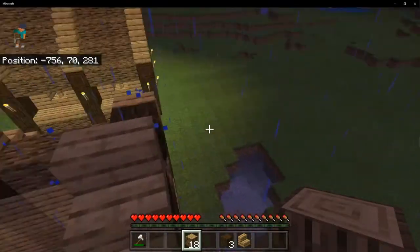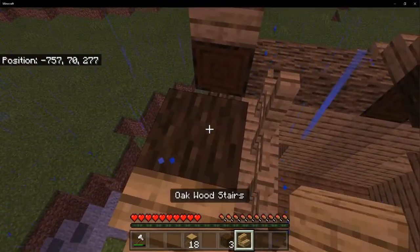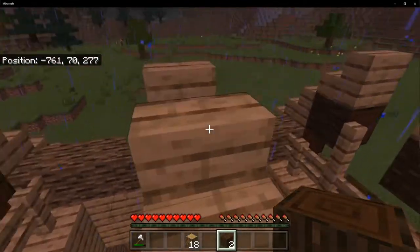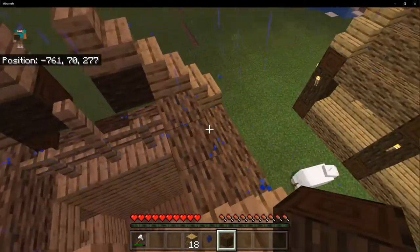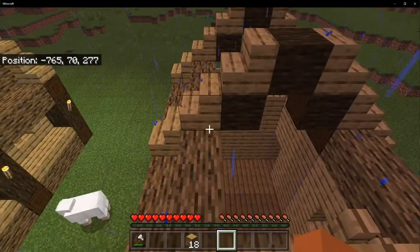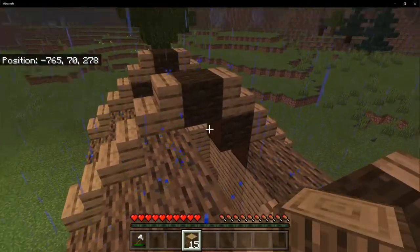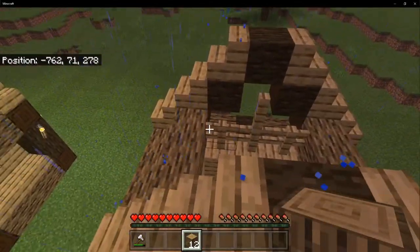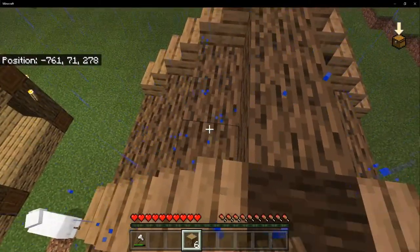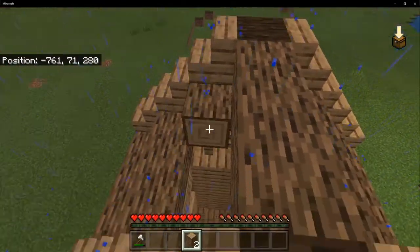Try not to fall like me — that literally happened to me about five times in a row. Once you get those done, you should run out of stairs. Place your dark oak logs in the middle just like that, then grab your oak wood logs and fill in the gaps just like this — being sure not to fall, as it takes damage.